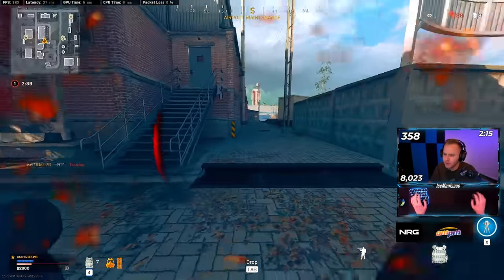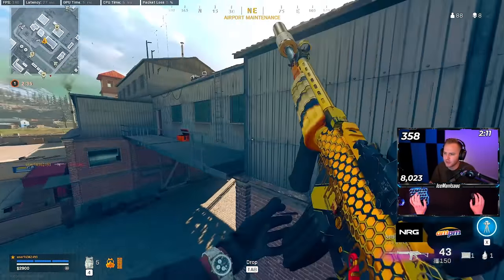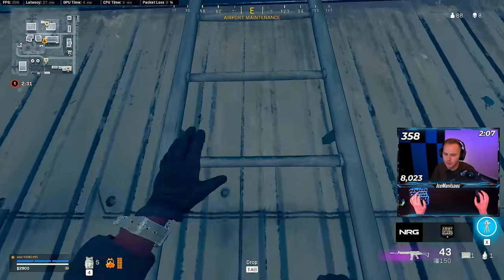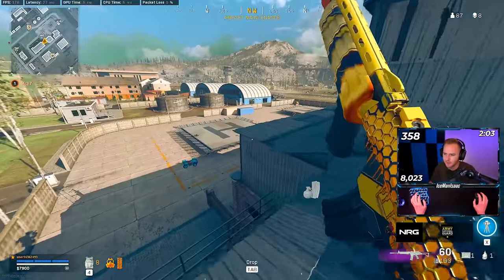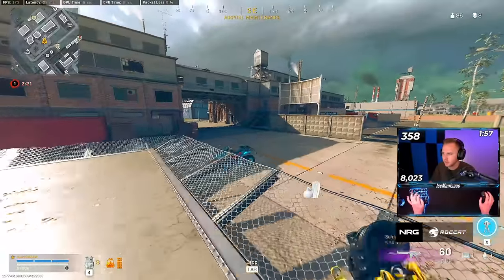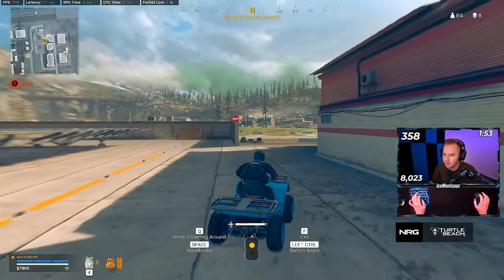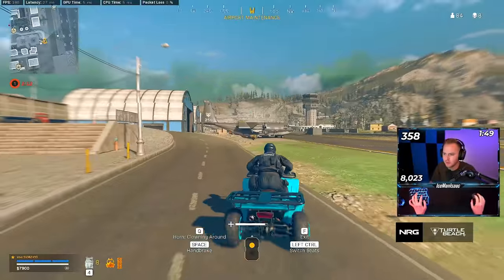I've got to stop jumping when I shoot — at close range or long range fights. I jumped up and it almost pulled my shot over the character's hitbox. Sometimes the B-hop lateral movement helps, but most of the time it's been pulling me off target. I just need to start crouch-spamming rather than jump-spamming.